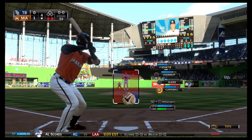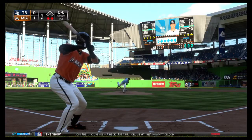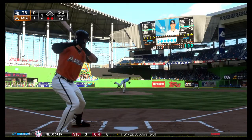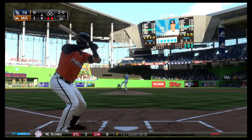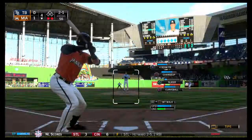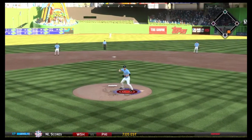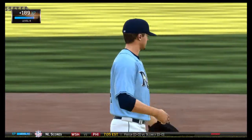Martin Prado digs in — he flew out his first time around. First pitch curveball bounces on him, ball one. They won't get him to chase the curveball in the dirt either — 2-0. You've got to wait him out. If you can lay off the off-speed stuff, that's when you're going to get your fastball to hit. A great stop at third — he flips it onto first, and that ends the inning.